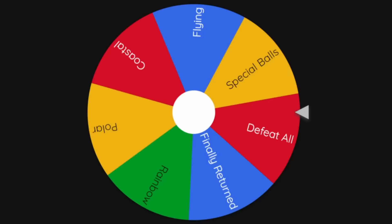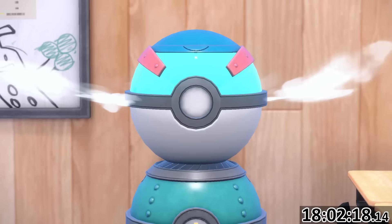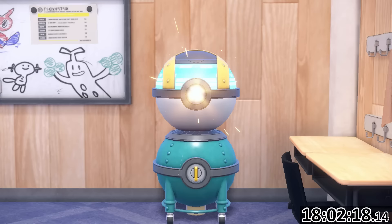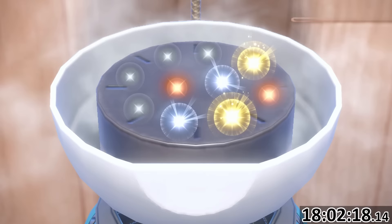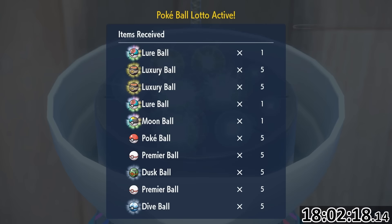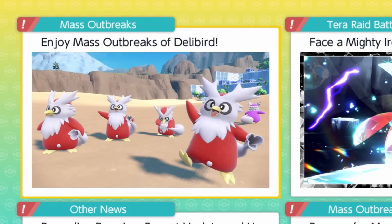With 30 shinies under my belt, I spun the wheel again to land on arguably the most unique challenge so far. In the League Clubhouse, you can use blueberry points to redeem the item printer, which gives you what feels like an unlimited list of items ranging from Terra Shards to competitive items. Every time you use it, there's a small chance of activating a bonus — either doubling the items you receive, or enabling a separate list that's exclusively all variations of Pokeballs. The ultra-rare rewards include Apricorn Balls, special balls like the Beast Ball, and even Master Balls. For this section I can catch whatever I like, but all catches need to be in these unique Pokeballs, and I'll do my best to color-match whatever I find.